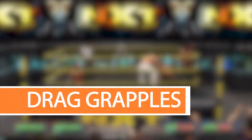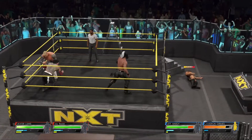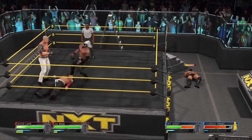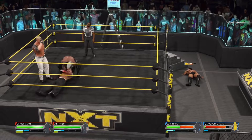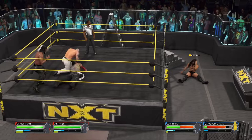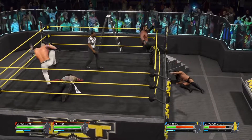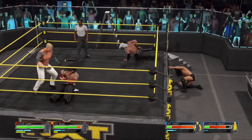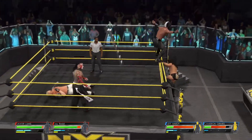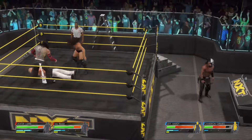Another small quality-of-life change I'd personally appreciate is being able to perform grapples out of a drag. I think it's kind of weird that you have to release your drag if you want to perform a grapple when you basically already have the upper hand. If I'm doing a standing drag, I would love the ability to just go right into a light or heavy grapple. It would also be cool to transition from a standing drag into a carry move as well. It's a subtle tweak but it would be cool if they could make it happen.